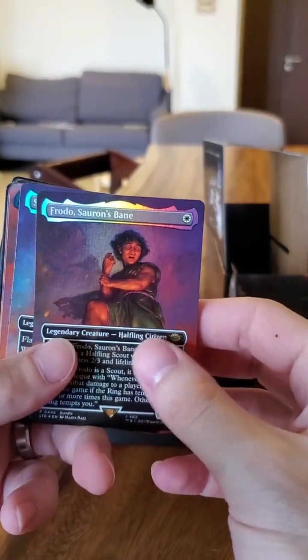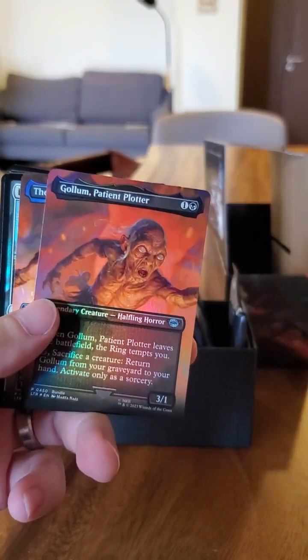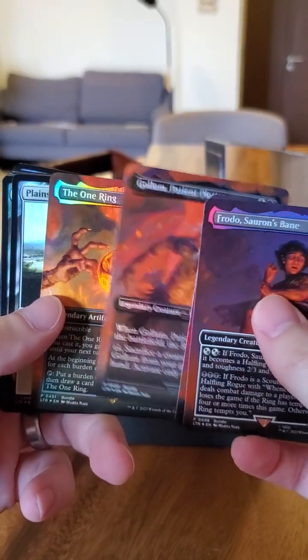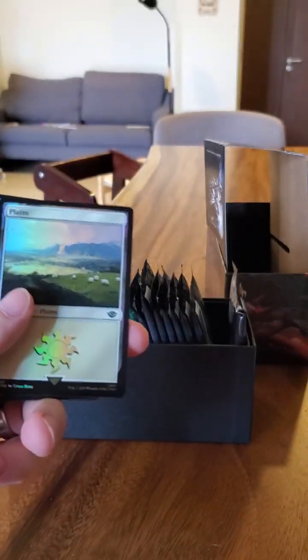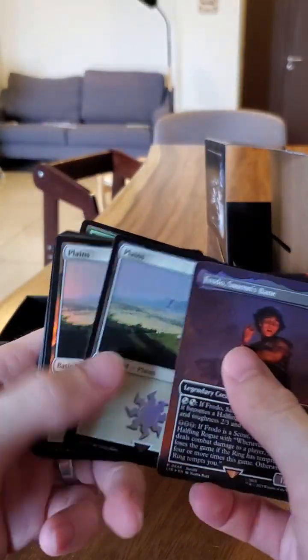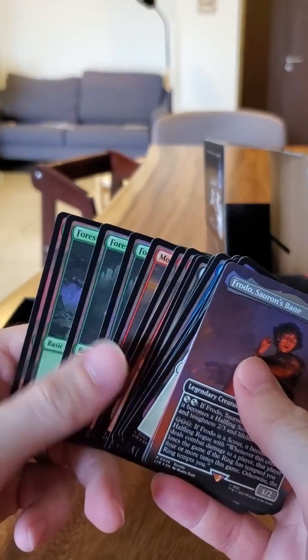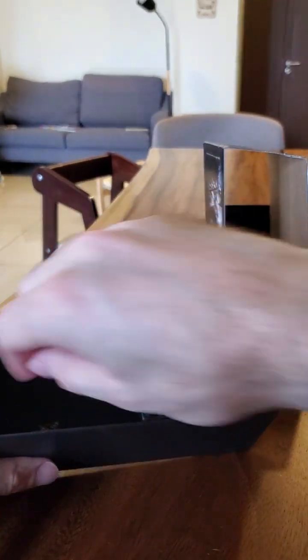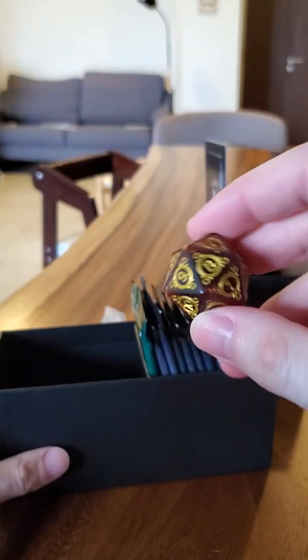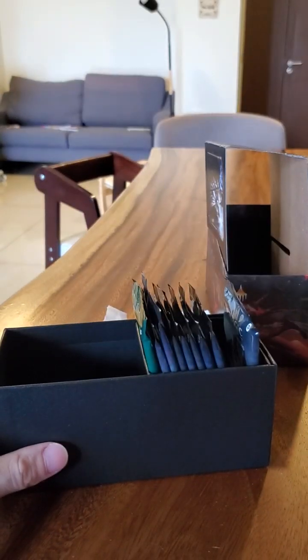You've all seen them if you've opened bundles. You got Phyrexian's Vein, Samwise the Stout Hearted, Golem, Patient Plotter, and The One Ring — The One Ring to Rule Them All. And then you got the foil basics in this pack with the panoramic. And there should be the oversized die — very pretty, very cool.